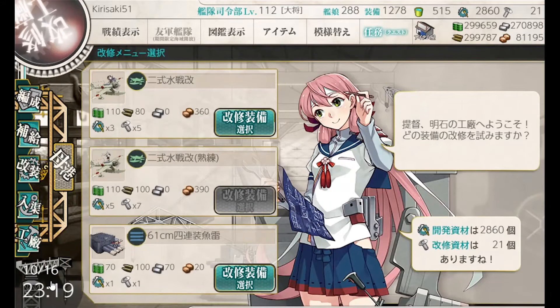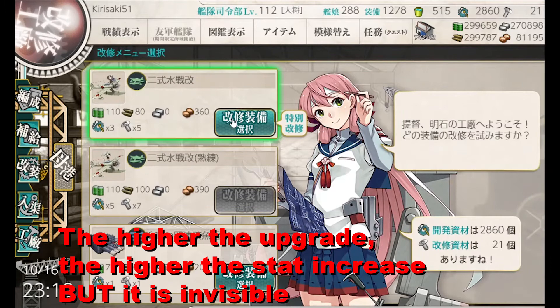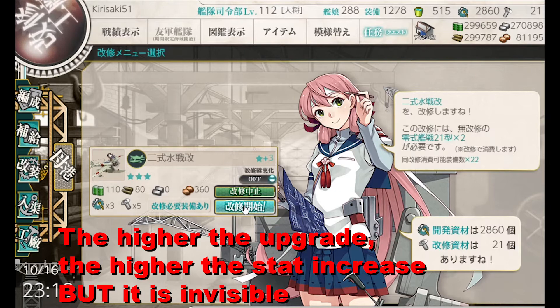Once in, you will be met with three pieces of gear to upgrade. This will change depending on the second ship in fleet one, or helper ship, and the day of the week. Certain pieces of gear are upgradable on certain days of the week with different helper ships. You will spend resources, dev mats, and screws to attempt an upgrade.